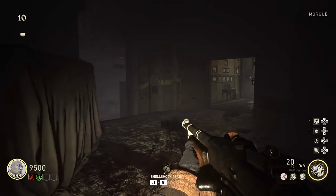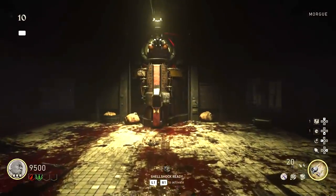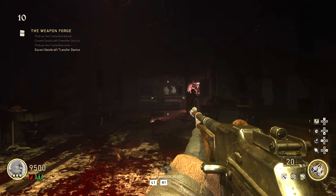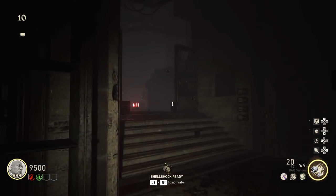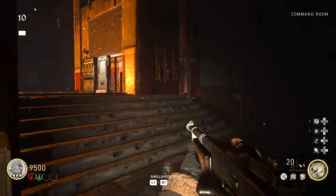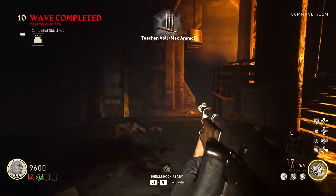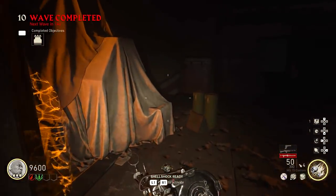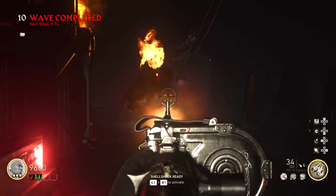Repeat the same process in the morgue — keep feeding it zombie souls and it will craft the second tesla part. Once you have both parts, go back to the console. Behind it is a weapons assembly table guarded by a flamethrower-wielding zombie with a lot of health. Pump a lot of ammo into him and he'll eventually die — his head will fall off, so remember where you killed him because you'll need that head later.